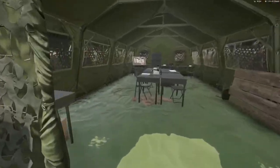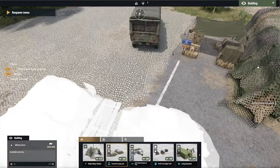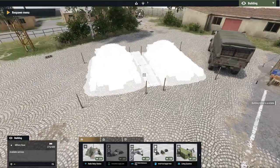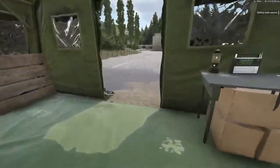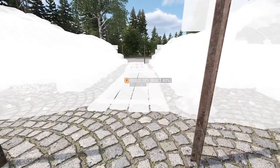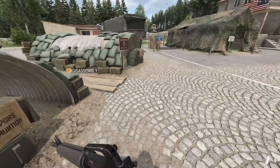Head to the command post to secure an arsenal and vehicles. Each side starts with a set amount of supplies for constructing utilities and fortifications, with more slowly generated over time. From here, you may enter the building mode and place down an ammunition supply point and maintenance point for weapons and vehicles respectively. Players will need to build these stations with the provided entrenching tool to utilize them. At the supply point, you'll have access to various weapons, ammunition, medical supplies, gear, and equipment inside the arsenal.